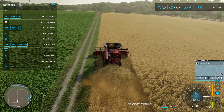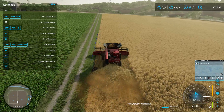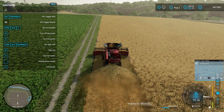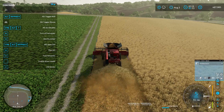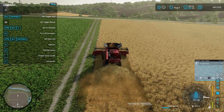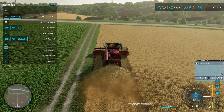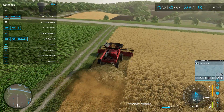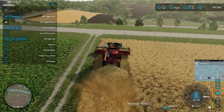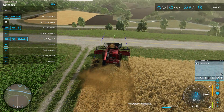I tried to get CoursePlay to seed grass down in the canola field — field number 11 — and it just would not function. The regular default in-game AI hired worker would not function either. I don't know if it's the oil seed radish seeder or just what the deal is, but they will not do the work in that field, so I'm going to have to go back to the drawing board on how that's going to work.